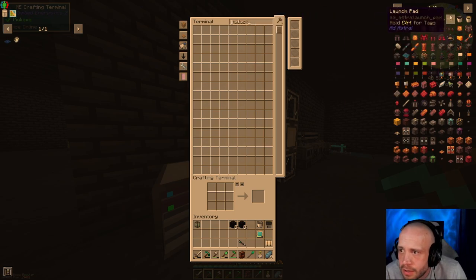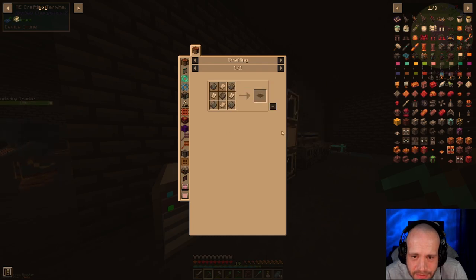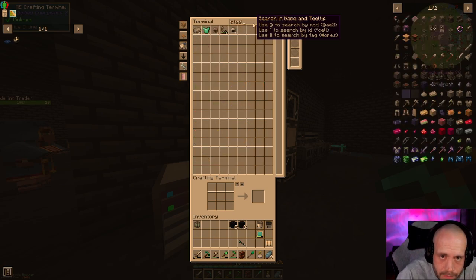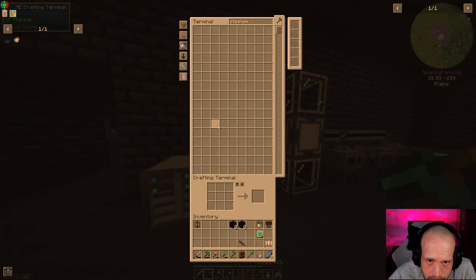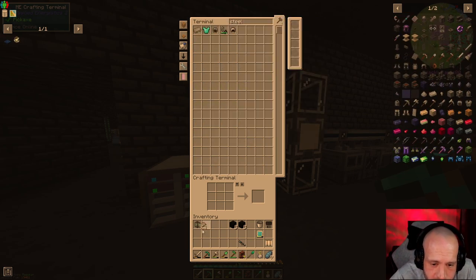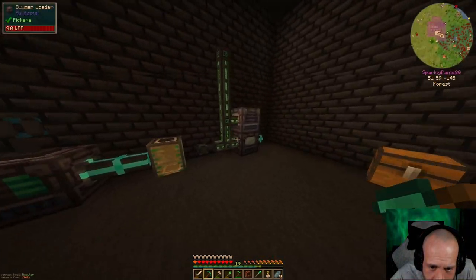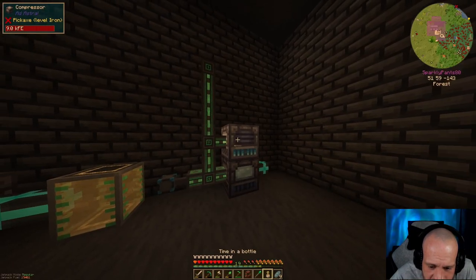Ad Astra — you need a launch pad. We need nine of these. Nine times five is 45. How much steel have we got? Plenty. We're going to use the compressor — it's probably going to take about six million years. That's okay.